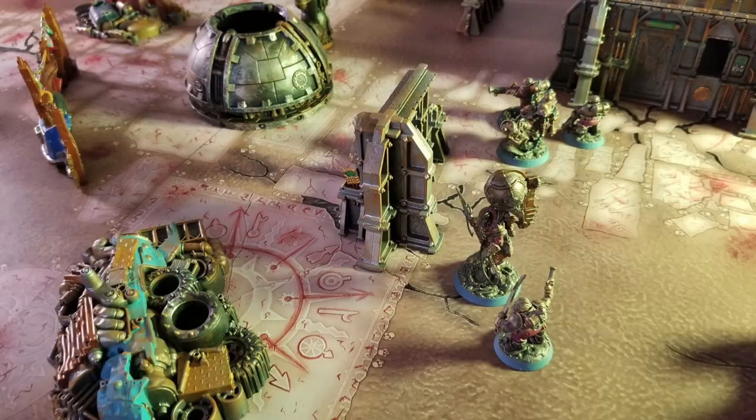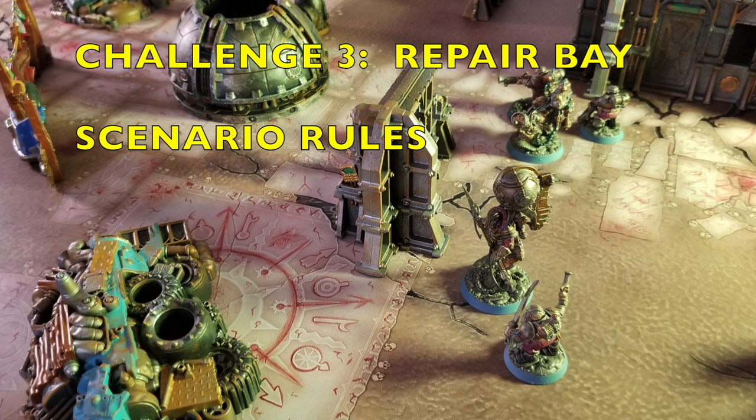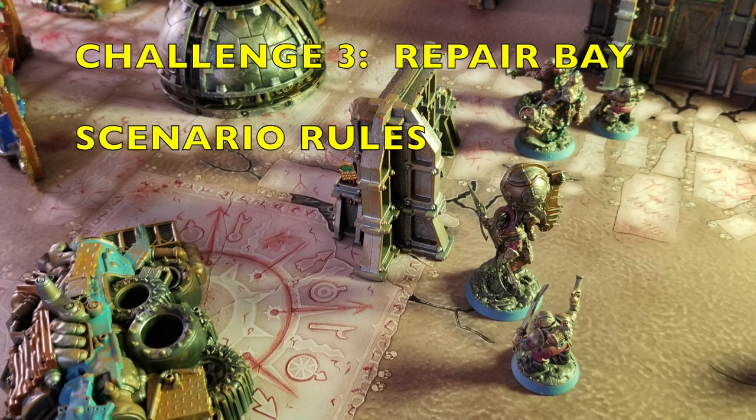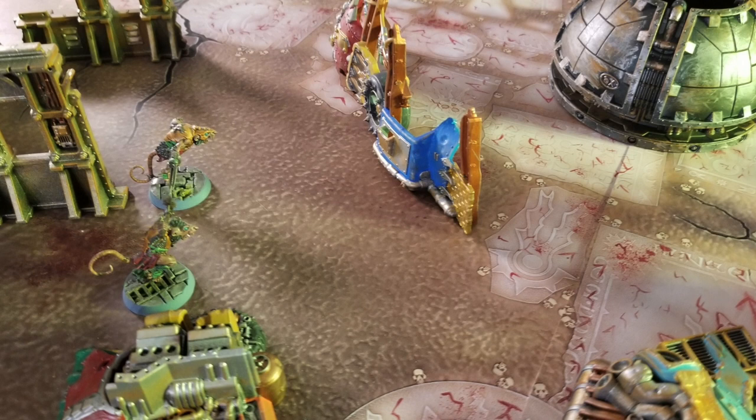Challenge number three: the repair bay. Your crew finds themselves in a mostly empty bay, although you spot ancient disused tools and perhaps engine parts scattered about. The largest feature of the room is a large alien engine that sits in the center — a forgotten repair project from a bygone age. As you move into the room, shapes begin to appear in the dim emergency lighting, strange creatures crawling forward, distended jaws opening.